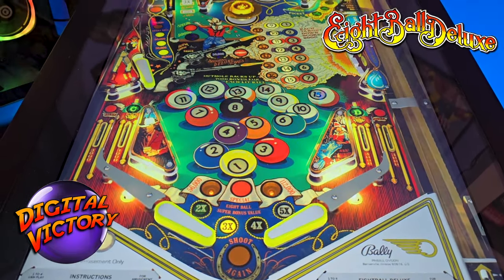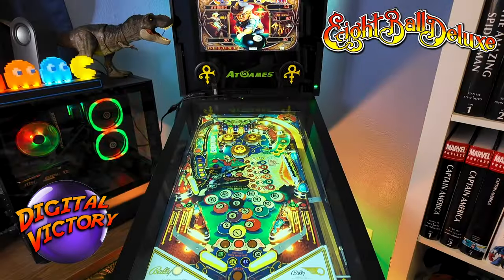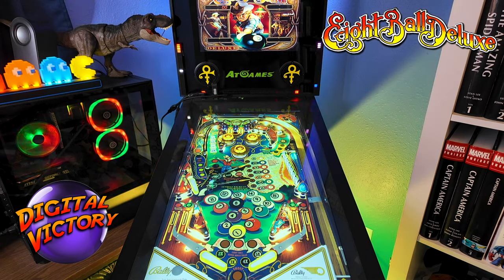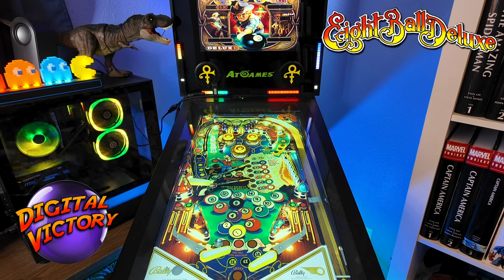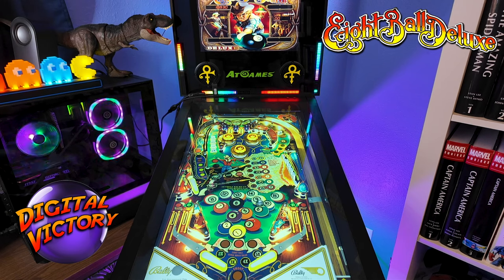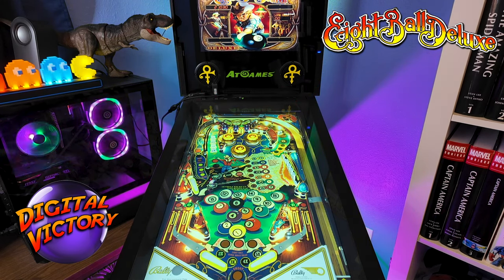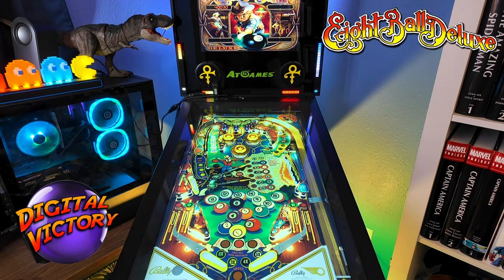It takes 600,000 points to win a free game - let's make that happen. Let's give this beautiful table a run. 600,000 is the free game award, so that's what we're going for. Seven ball - oh come on, woof, that was lucky. Wow, the physics on this are outstanding, this feels great.